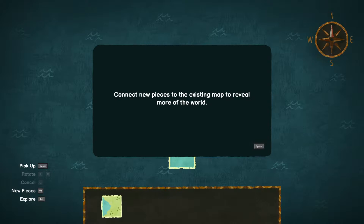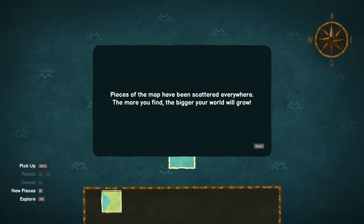'Connect new pieces to the existing map to reveal more of the world. Pieces of the map have been scattered everywhere. The more you'll find, the bigger your world will grow.'